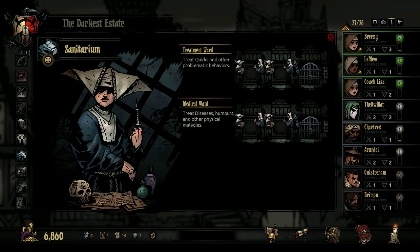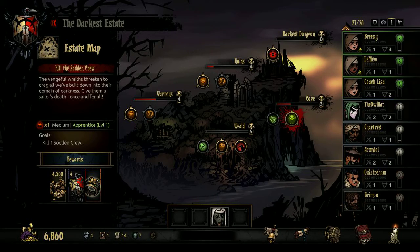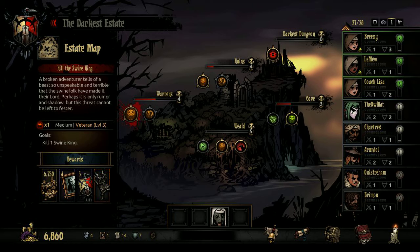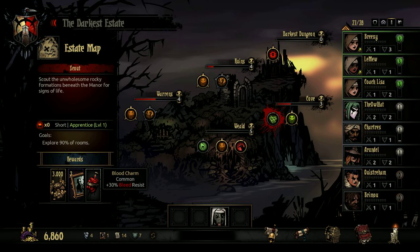Hello everyone, this is your host the OwlHead, welcome back to Darkest Dungeon. First, before I get ahead of myself, let's go to the embark screen and check on the missions. We have a restraining padlock from minus stress 25% — minus stress transformations, that's pretty cool. For regular missions we've got a long medium mission for a martyr seal, which is honestly not that great, and a blood charm for a short mission.